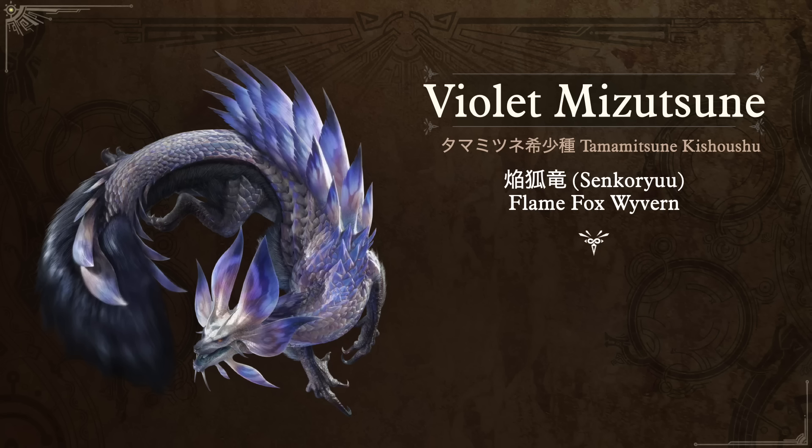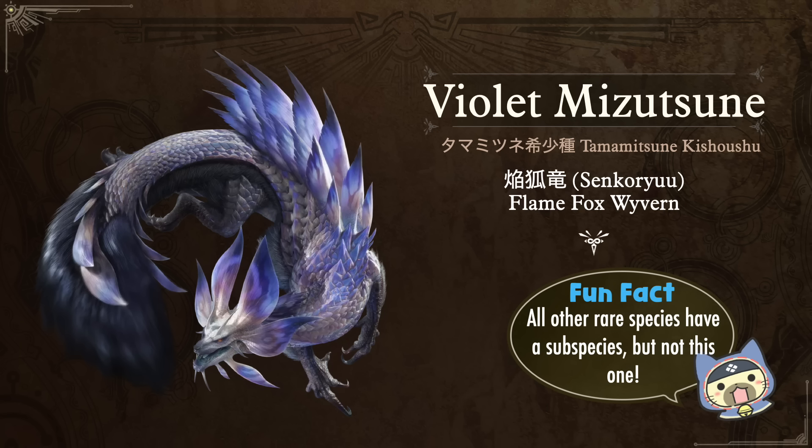In Monster Hunter Rise Sunbreak we even got a rare species called the Violet Mizutsune. In Japanese they use Kishoushu for rare species, so Tamamitsune Kishoushu. Its nickname is Senkoryu, the Flame Fox Wyvern — if you're into anime, manga, or Japanese mythology, you'll recognize the fox fire themes. My fun fact for the Violet Mizutsune: I think this is the only case — correct me if I'm wrong — of a monster that has a rare species but does not have a known subspecies yet in the game. So they got the special treatment.